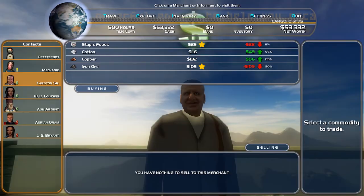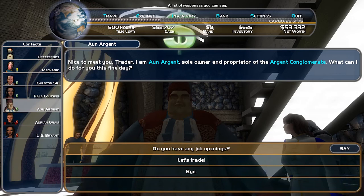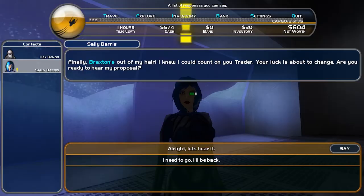Space Trader is a merchant simulation game in which you buy low and sell high. The game starts with you as an enterprising new merchant. Through helping the disabled you're put into contact with someone who loans you the money in order to purchase a ship to begin your exciting new career.